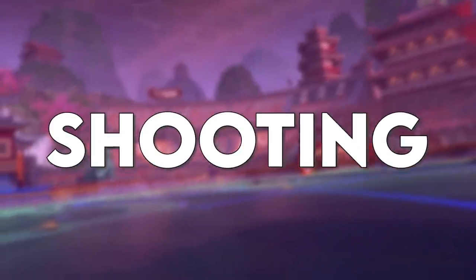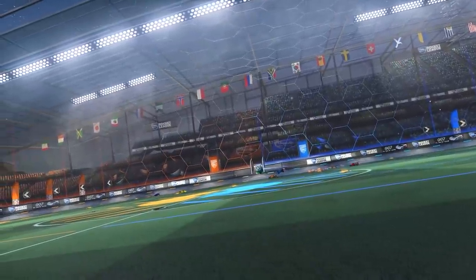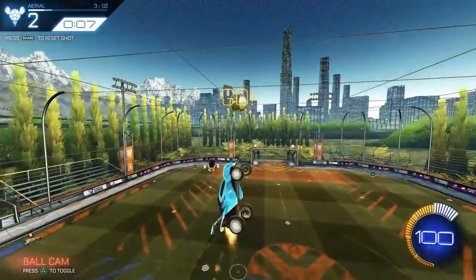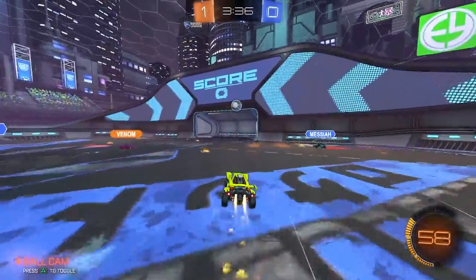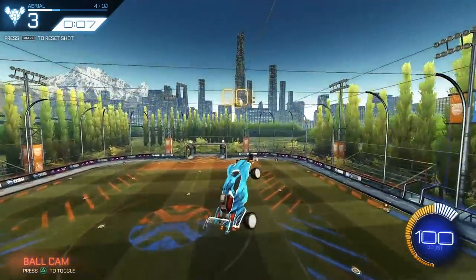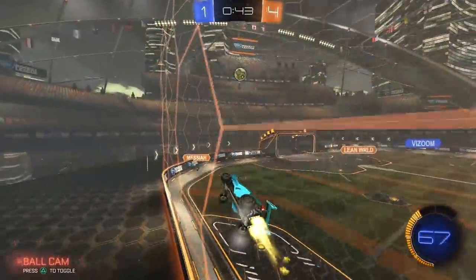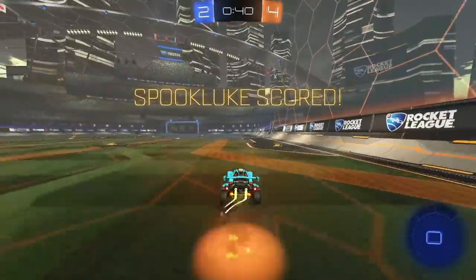Number one: shooting with the wrong part of your car. I see so many players, when hitting the ball while aeriling or coming off the wall, hitting the ball with their hood. On the ground, everybody knows you're supposed to hit the ball with your nose. In the same way, when you hit the ball in the air with your hood, you lose out on a ton of power. So whether you're shooting off the wall or aeriling, you should always aim to redirect the ball with your nose.